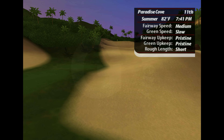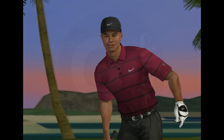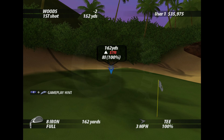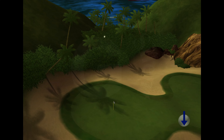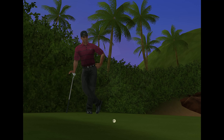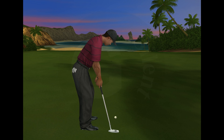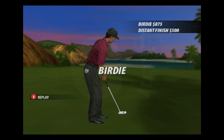For this par three, precision is key. Choose enough club for your tee shot to get you to the elevated green, but not too much or you'll find yourself down in the dunes. Should be making a safe landing on the green. We won't be on the highlight reel — we're on the dance floor. For a second birdie in a row. What a shot!